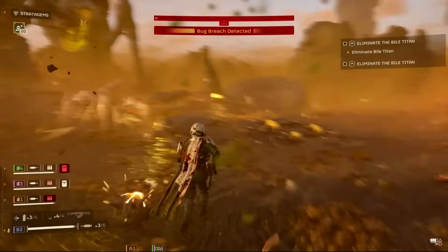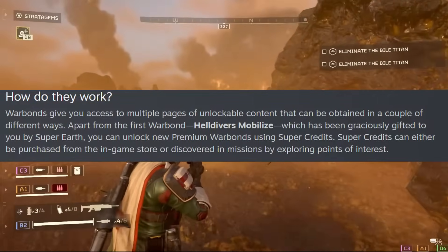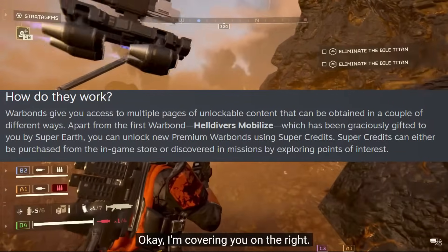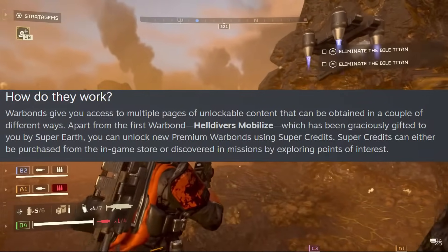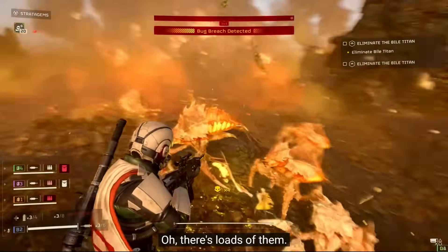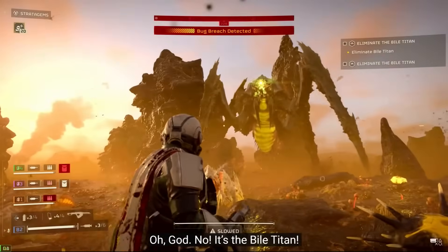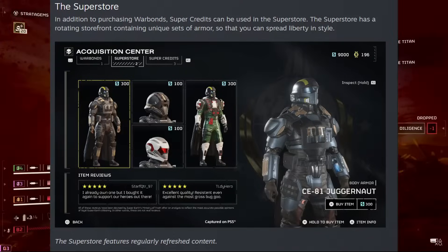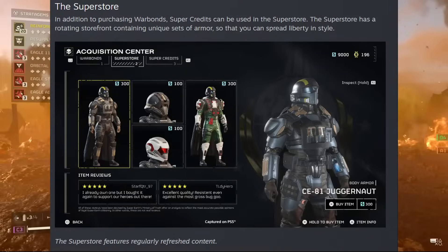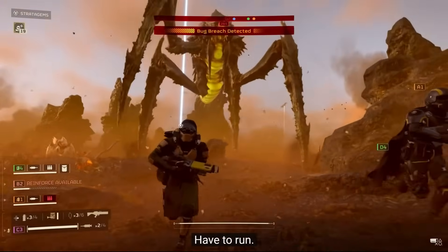We're all given a warbond called the Helldivers Mobilize Warbond when we first purchase the game, so the positive there is that we're all going to get a chance to immediately see how this system works in real terms from the off. In addition to the warbond system, there's also a confirmed superstore where we can spend our super credits. This has a rotating storefront which is much akin to the one in Darktide and appears to be strictly cosmetic at the moment. There's also been confirmation that the warbond system is static and the superstore system rotates.